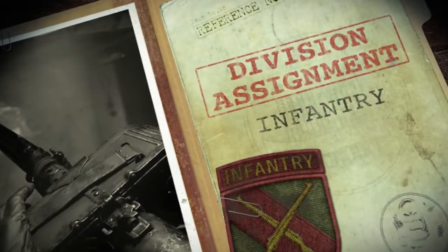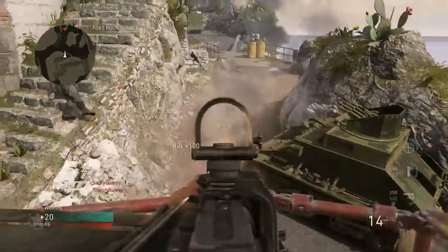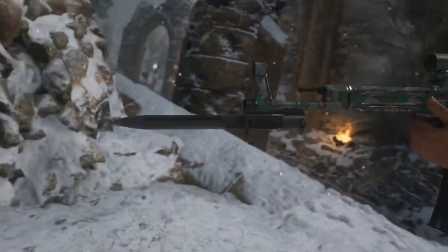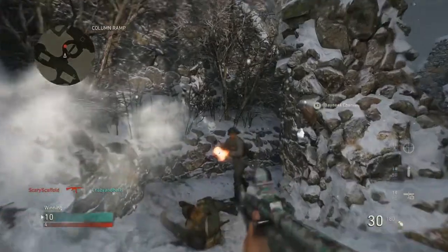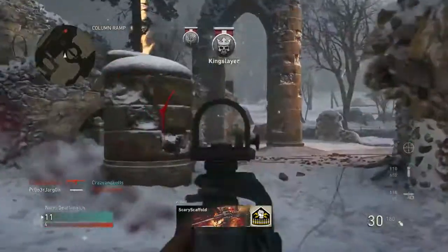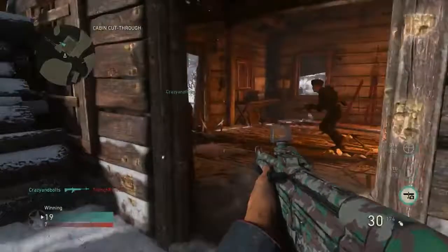Up first, the Infantry Division. This is a great all-around Division whose playstyle lends itself to all maps and modes. If your Infantry Soldier chooses a rifle, he will equip the Rifle Bayonet, providing a distinct advantage in close-quarters combat. While other Divisions might need to melee enemies multiple times, Infantry Soldiers can use their bayonet for a brutal one-hit kill.